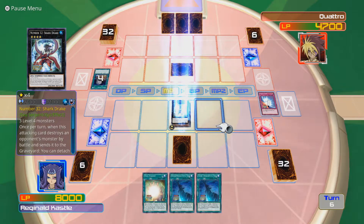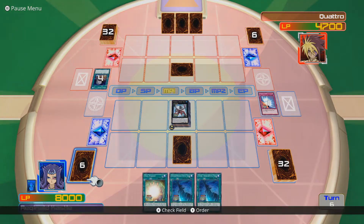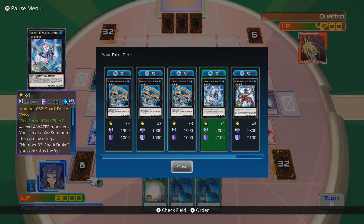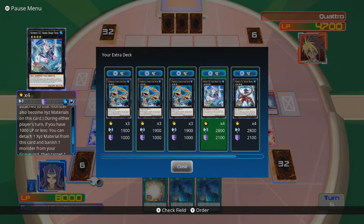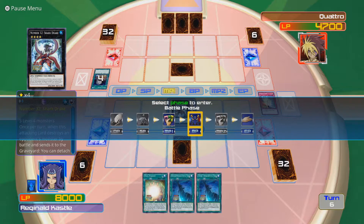I'm hoping that thing has very low attack, because Gimmick Puppets usually do. I could also Chaos XYZ into Chaos Number 32, Sharkdrake Vice, which requires 4 level 4 water monsters, or you can also XYZ Summon by using Number 32 Sharkdrake. During either player's turn, if you have 1000 life points or less, you can detach 1 XYZ material, banish 1 monster from your graveyard, then target 1 face-up monster - that card's attack and defense become 0 until the end of the turn. I prefer Sharkdrake's effect over Sharkdrake Vice's, but they're both useful in their own way.